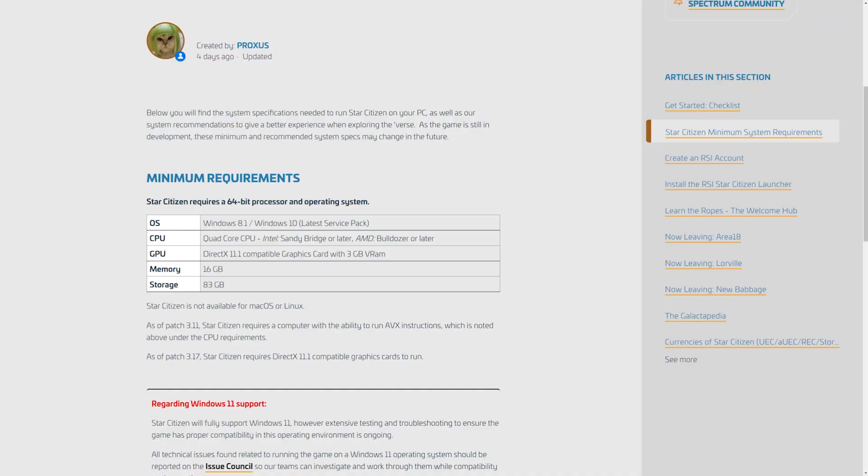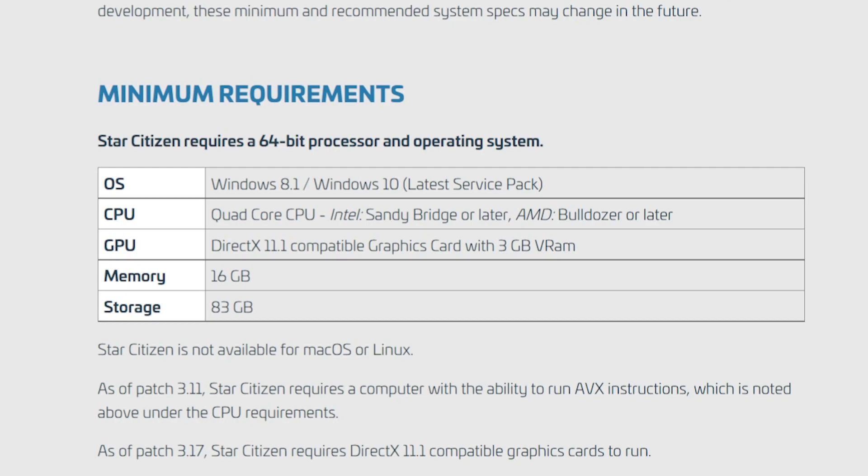This is obviously very different from what CIG officially recommends. I've been saying for a long time that CIG's minimum specs are plainly wrong. There was talk they were going to update them, but we haven't seen anything yet — so forget what CIG is saying and go by this testing. There's no point recommending one specific card because they all perform very closely, but any of the ones discussed here will do. If you like this more technical look at Star Citizen, please subscribe and like, and let me know how you get on with these cards.